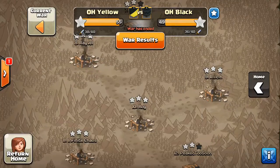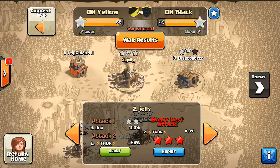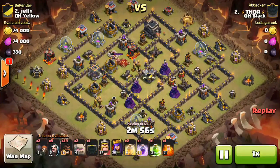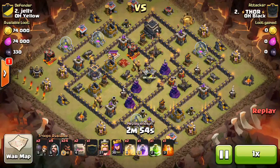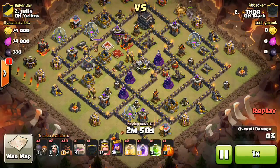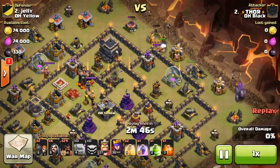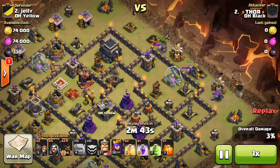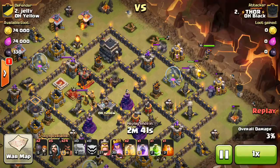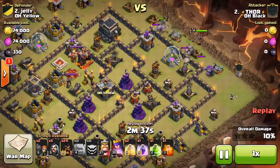Now we're going to switch over to the One Hive Black attacks — taking a look at a few of our bases that got wrecked. Starting off with Thor on Jelly. Looks like he's just doing a stoned Goho — pretty good investment with those high-level Heroes to use three Golems, really going to let them get deep into the base. Starting down with some Golems just for that side of defenses, and then some Wizards for a nice wide funnel. That's always safe to do.